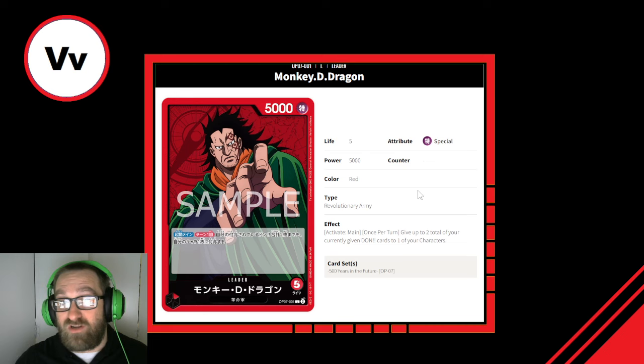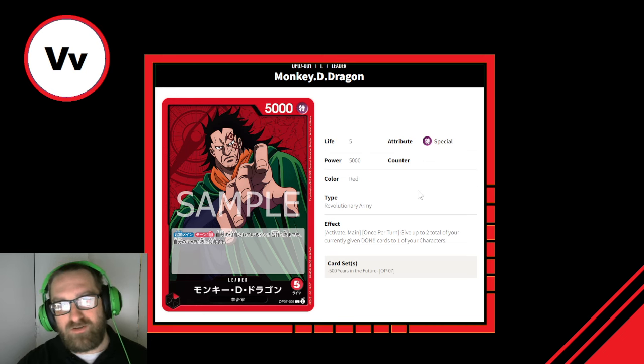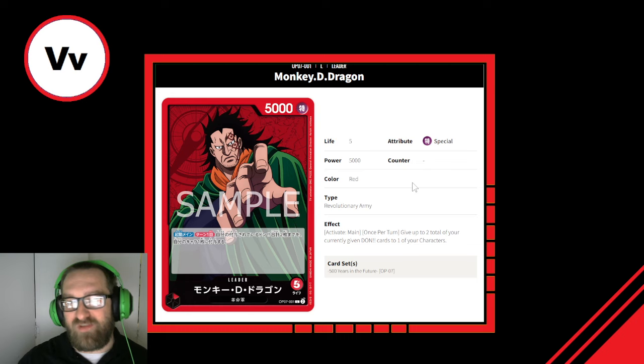This looks like a slightly better version of ST-01 Luffy's effect. With Luffy, you're moving rested Dawn, so you're gaining one Dawn to attack with after tapping out. With Dragon, you'll operate essentially the same way — play out for the entire turn, then attach 2 Dawn to a character. The key is you can't just rest all your Dawn; it has to already be attached to your leader or a character. It seems very strong — kind of like Luffy 2.0, almost a straight-up power creep version.